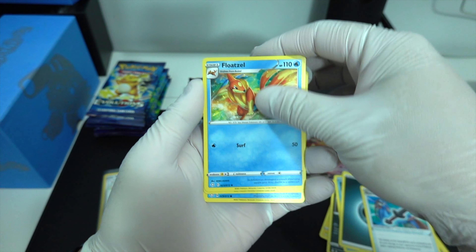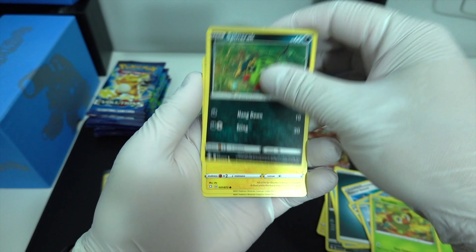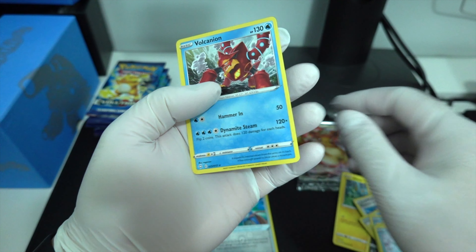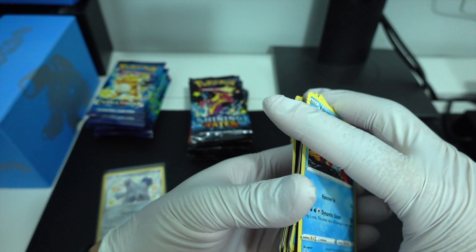Energy, Rusted Sword, Star Tricks, Storm, Roki, Spinarak — shines — Horsea, Rusted Sword, and a Volcanine. Alright, I'm butchering the names.